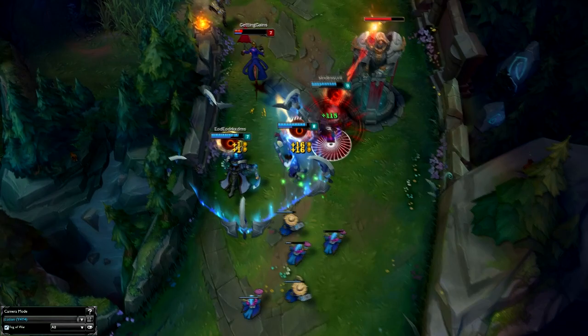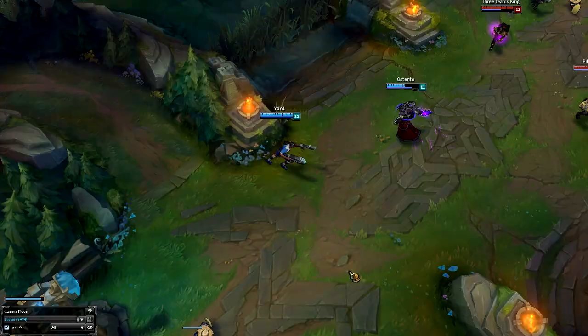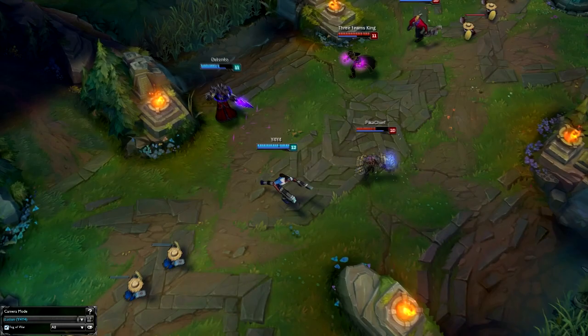Another example is when we catch Janna out. I ult to kill her, and as I'm ulting, Twisted Fate ults next to me and I kite back, dodge his wild card, then Vi comes for me. I dodge her and kill her, getting the double kill.